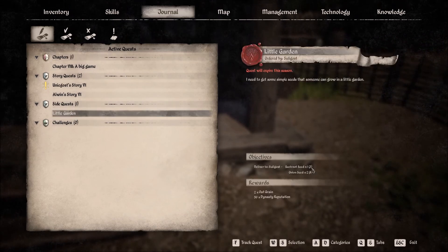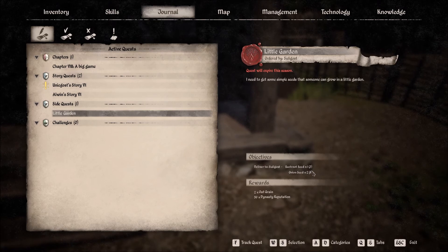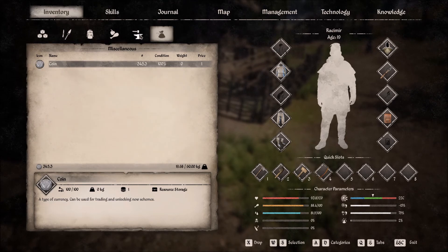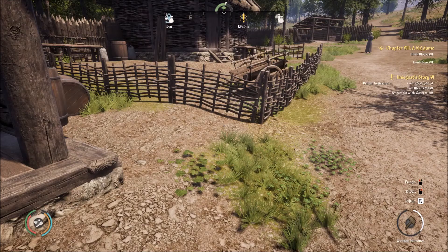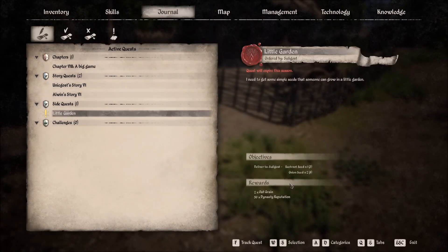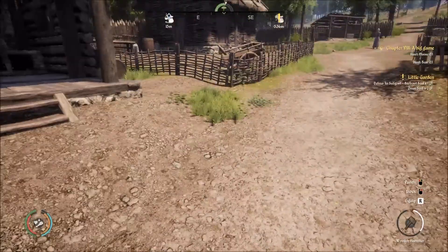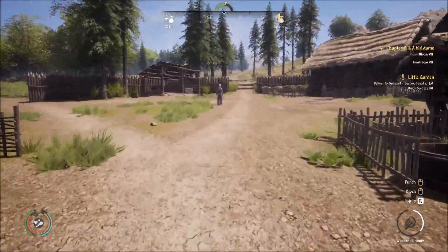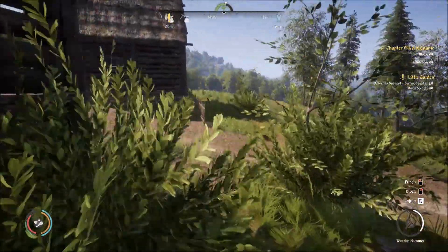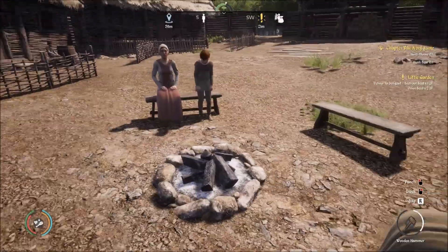Two beetroot seeds — wait, do I have eight onion seeds or just two? I have eight, okay, we have enough, so we can actually do that. Before I forget, we'll do that next. I don't know what's going to happen when I ask about a wife, so maybe we should do that now. With this good stamina, 500 meters is not as daunting as it once was.